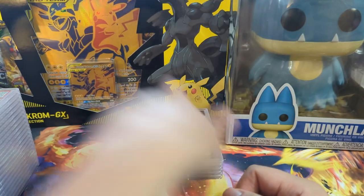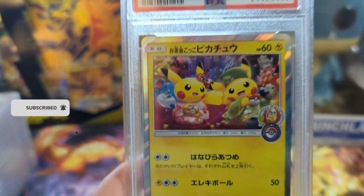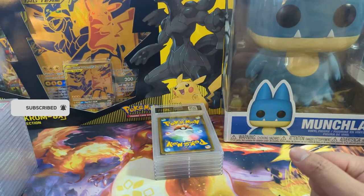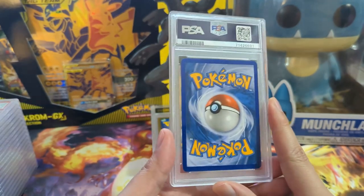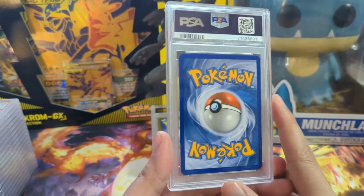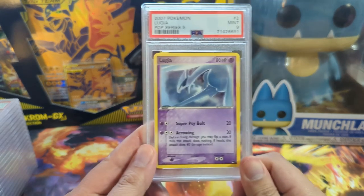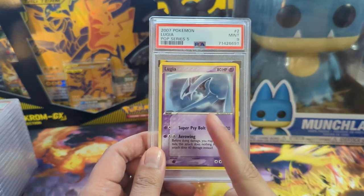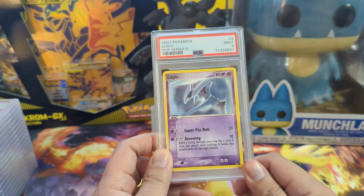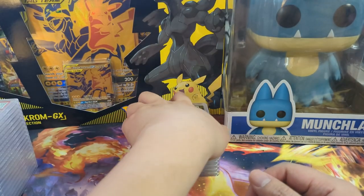We have a couple of modern Japanese promos mixed in. Happy with the tea party promo getting a 10 — I think I only had a nine before and we doubled up on the 10. Such a lovely art, I really like it. I think the next Worlds is somewhere in Japan — Yokohama or something — so whatever promos come out for that, play mats and such, I'll probably have to pick up a bunch. We got a Lugia — oh, mint nine — very happy with that. It's from POP Series 2007 so very happy with that nine.